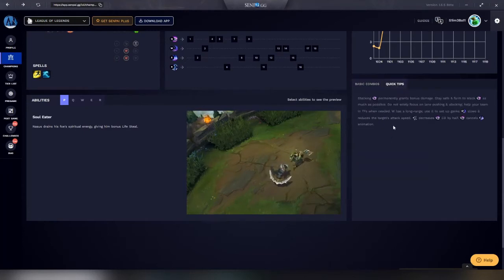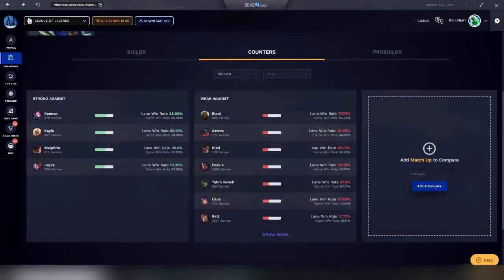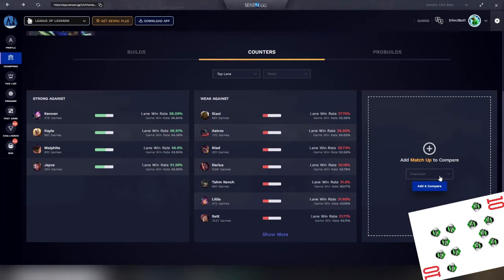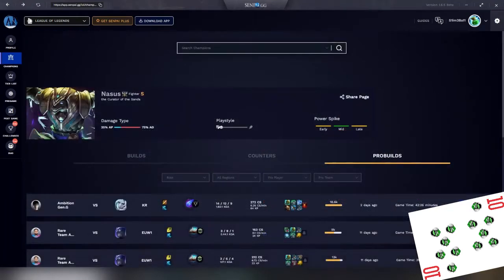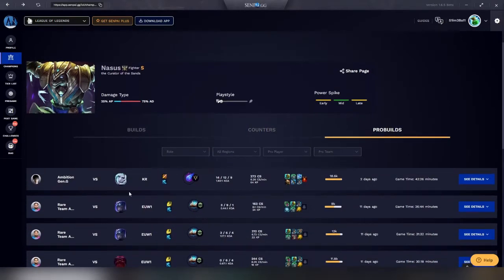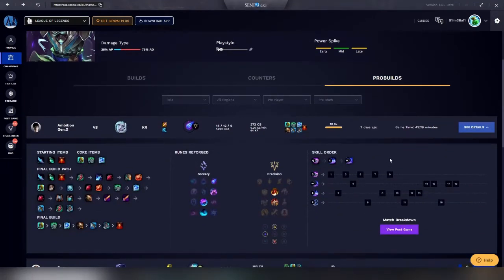Quick tips is kind of barren for Nasus, but it has all the basic information you need for him. These tabs would be very easy to use to learn a new champion. If you are new to the game and new to using third party apps, this tab is your bread and butter. There is a counters tab that has solid information about lane win rates per champion, but what really makes me feel like a pro player is the matchup compare feature on the right side of the Senpai app. Champions also have pro build tabs so you can see what real League of Legends pros used and in what matchups, as well as runes and skill orders.